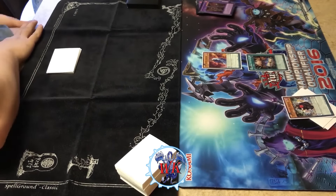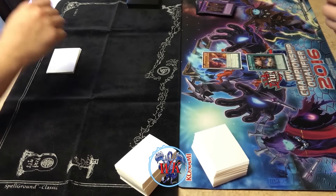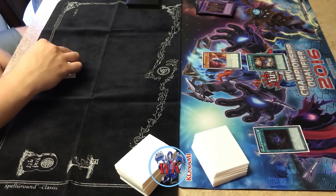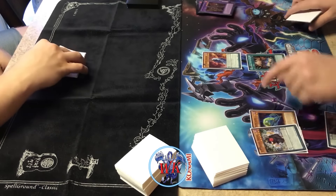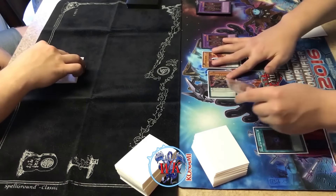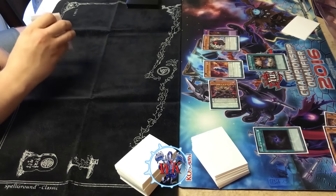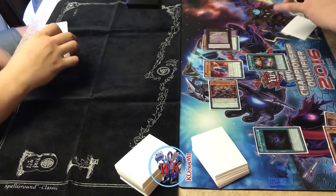I'll opt to go first. My philosophy lately has been to go first with DDD, because yes, you lose a little bit of card advantage, but then again it's like — do I want to have my plays go uninterrupted? And that was, for me, one of the biggest deciding factors. I want to have my plays be uninterrupted here. And you see, I have a pretty decent first turn opening going into Beatrice.